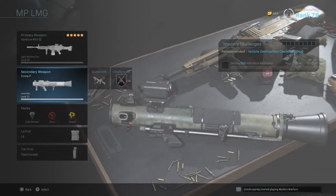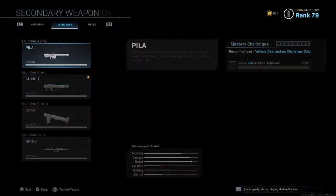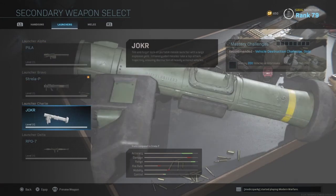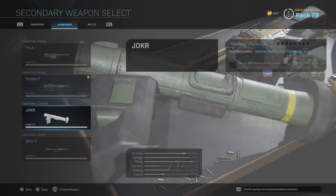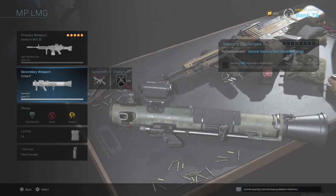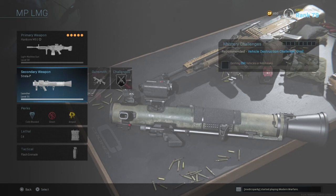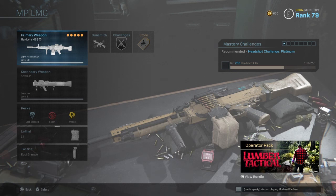That's basically it for this episode — there's not much I've done differently with this launcher compared to the others. The Pila was fairly easy since it's free-fire and lock-on. We're going to be flying through these rocket launcher episodes because they're fairly short — just game modes and perks, no gameplay footage. If you want my primary weapon, check the LMG class setup video. Hope you guys enjoyed — thanks for watching, like and subscribe!